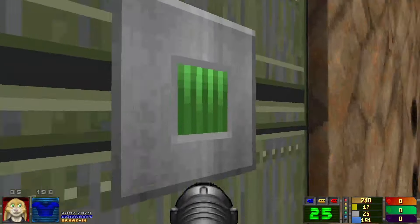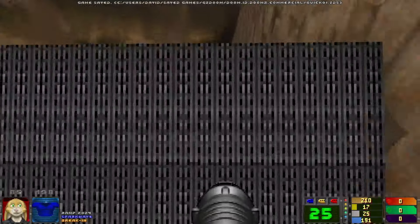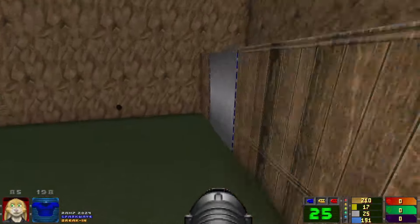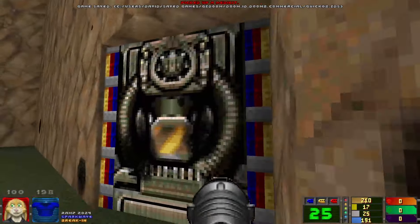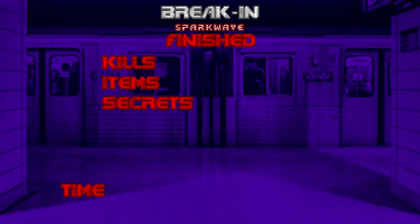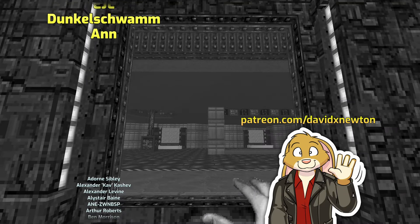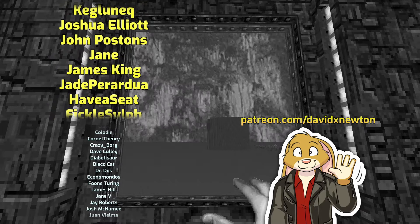That one is controlled by this switch. The other one you can hit directly. It's a bit confusing that it's inconsistent like that. I've got no monsters, but I'll just top myself up with health anyway. And we have broken in! That was great, Sparkwave — that's a really competent first Doom map with some interesting ideas in it. I love seeing the ones from beginners all the time. Thanks also to patrons of all tiers who contribute to the monetary and mental cost of hosting RAMP. Please look at David X Newton on Patreon.